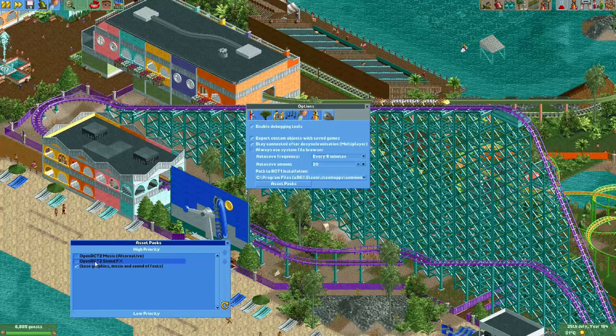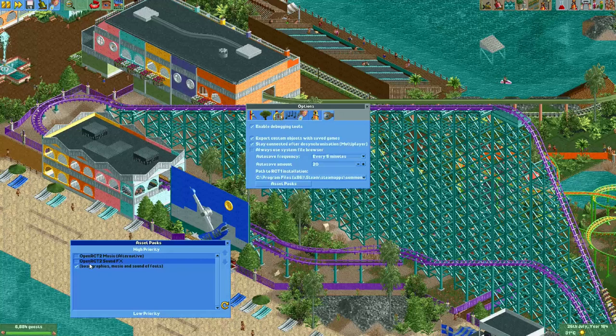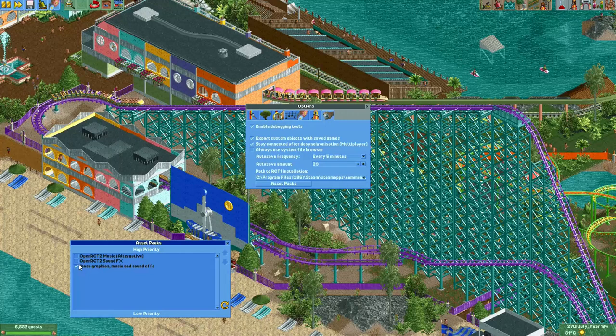They have actually recorded several real roller coasters and those sounds have now made their way into the game. These asset packs work with a priority — the ones at the top are highest priority, the ones at the bottom are low priority. So the base graphics, music, and sound effects from RollerCoaster Tycoon 2 are now at the bottom.